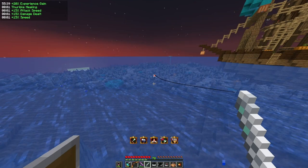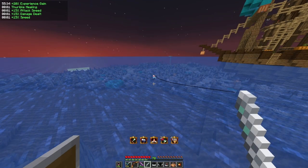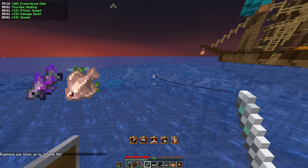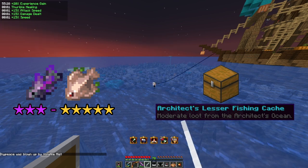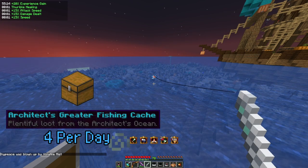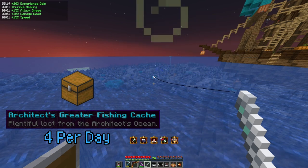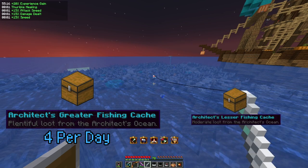After successfully completing any of these tasks, a reward will be given. For non-combat events, rewards range from any fish of 3 to 5 star rarity, or a lesser fishing crate. For combat events, a greater fishing crate is awarded for the first 4 completed events per day, as there is a hard cap of 4 greater fishing crates daily. Any combat events completed after the cap will only reward a lesser fishing crate.